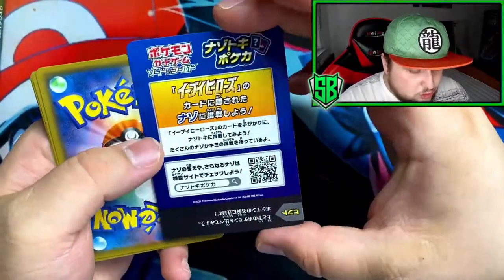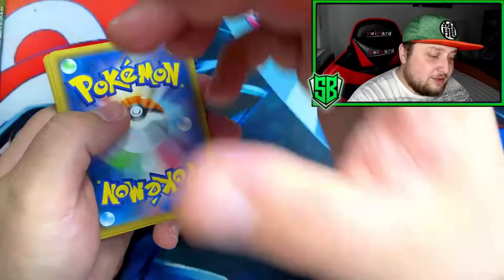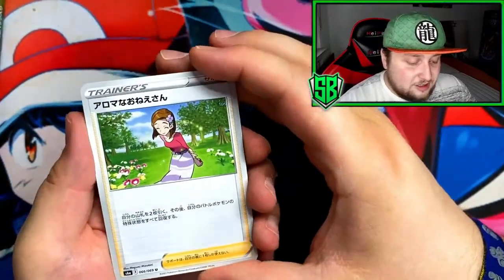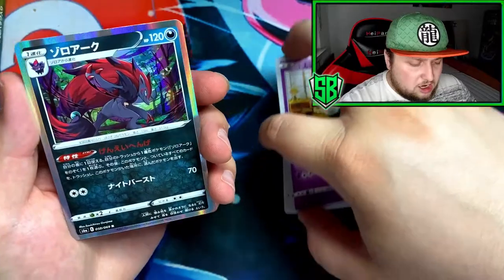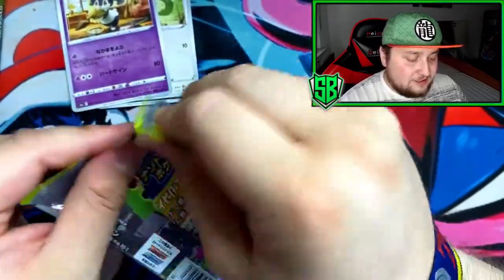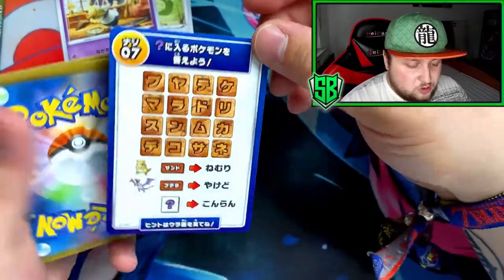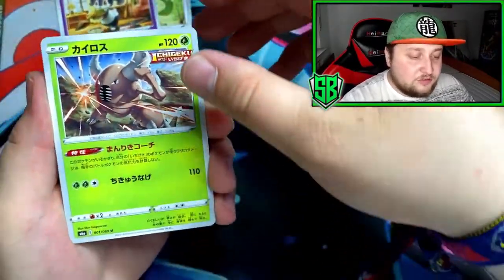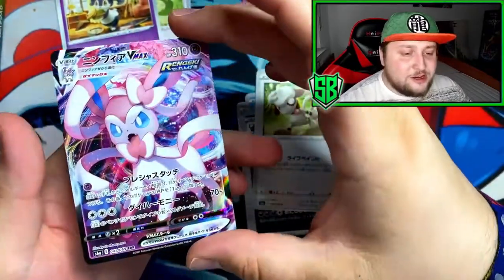Got that code card — this actually has a texture to it. These Japanese cards, even the code cards, are very high quality. Let's get into this. I got Aroma Lady to start it off, we got Zoro, Meowth, Indeedee, and a holo Zorark. Looking very cool. I love the artwork. Japanese packs are something else — very different from ours. We got Pinsear, Mudkip, and Smeagol.